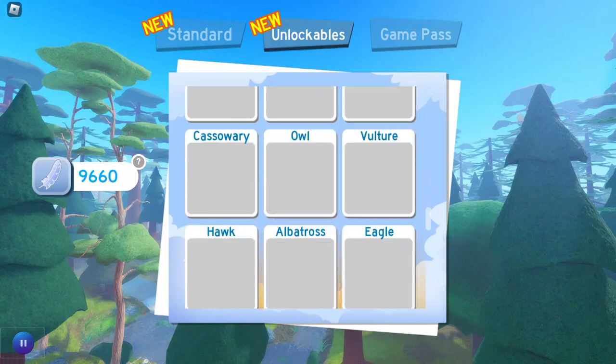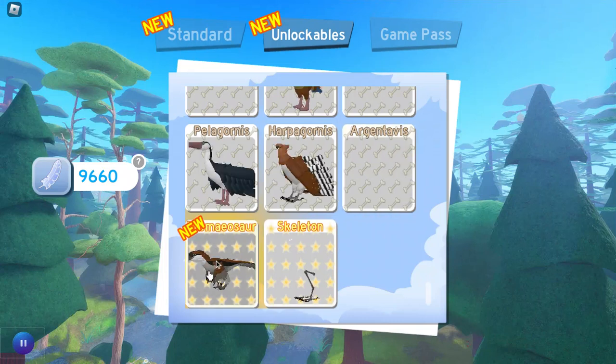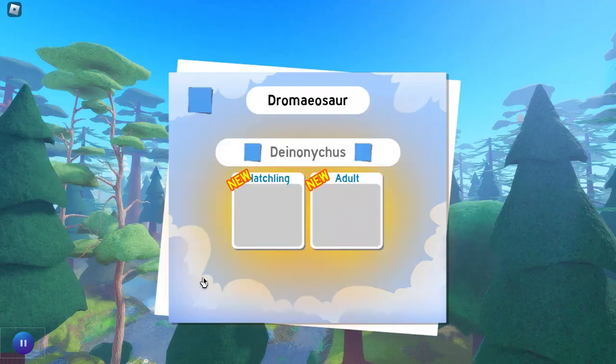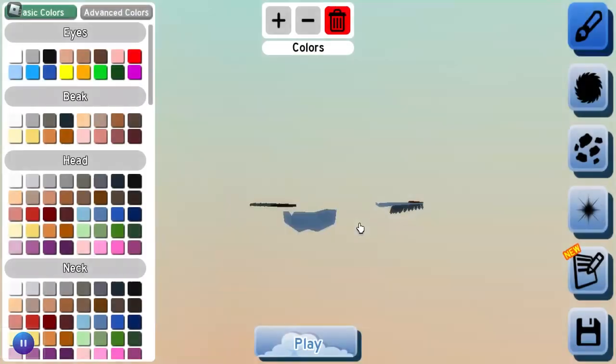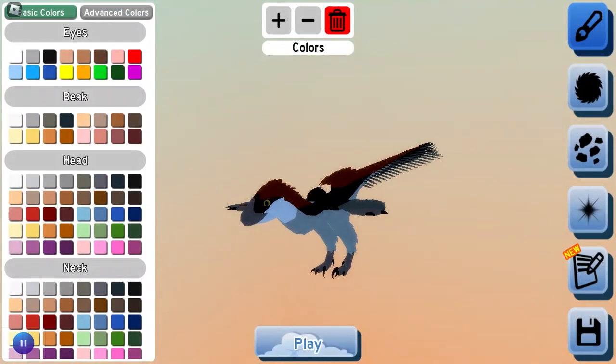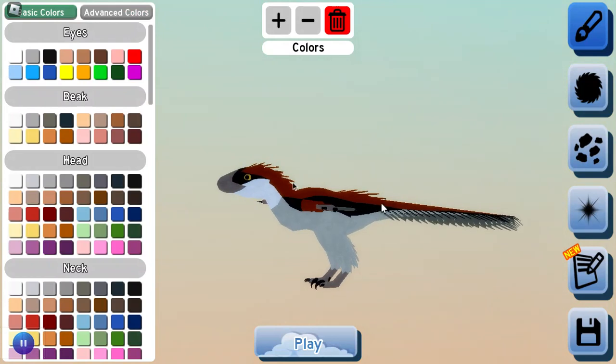First things first, the newest bird — the Dromaeosaurus — this is the best one to use because that black stripe along its back makes it perfect for the stripe that Blue has.